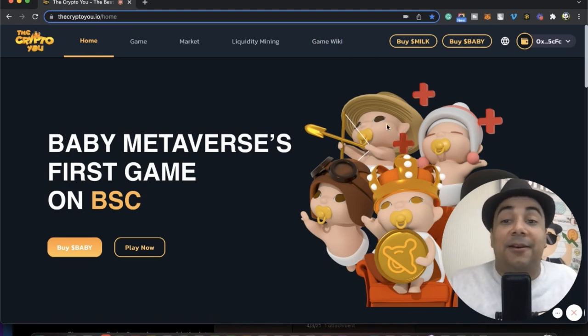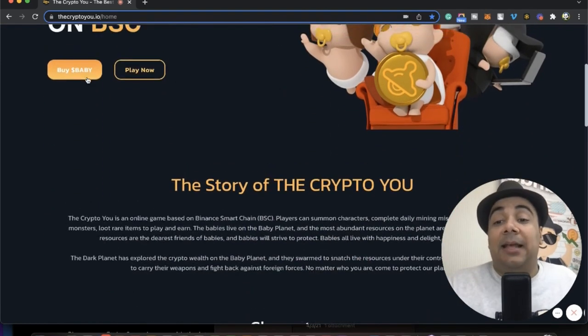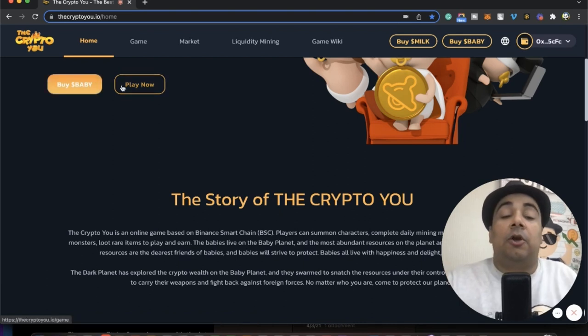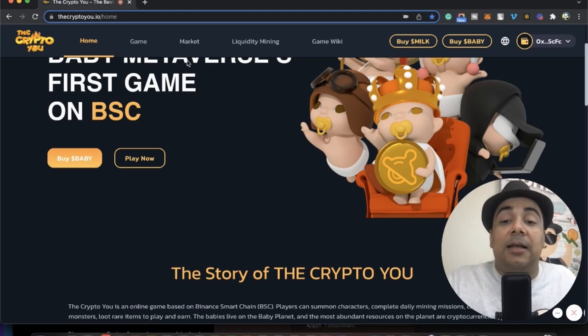This is the home page. I'm going to show you today how you can literally start playing with The Crypto U, how to buy your own NFT game character, and start making money almost immediately. On the home page, you can go ahead and buy babies — digital babies. You will need to buy baby coins or milk coins. This website uses two cryptocurrencies: babies or milk. If you're just getting started, baby coin is just as good.